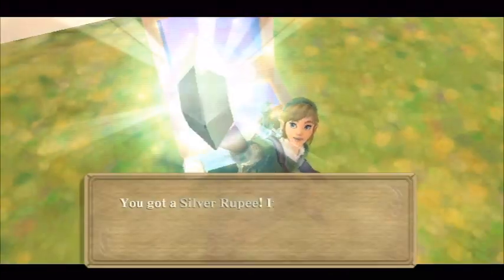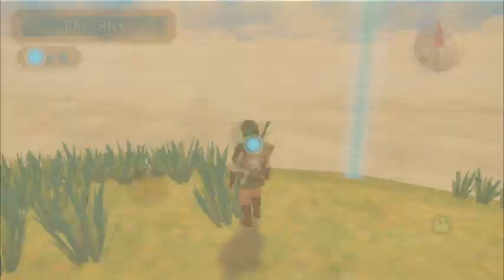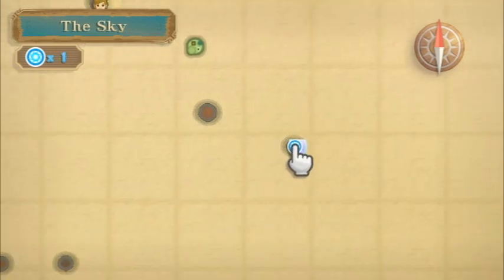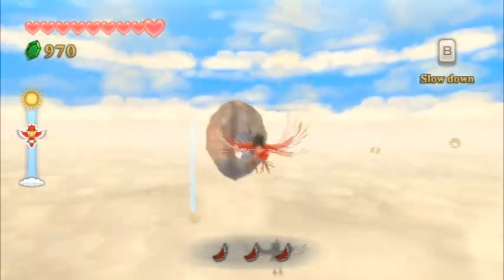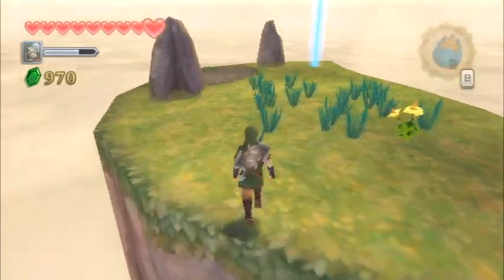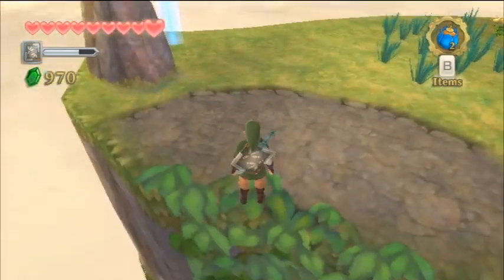You have to land at the higher portion of this island and just run on over and open the goddess chest to get a silver rupee — another hundred rupees. In general, a lot of these goddess chests have rupees, and these are not like Twilight Princess or Ocarina of Time rupees — these are valuable rupees, as there's a lot of things we can purchase at the bazaar.